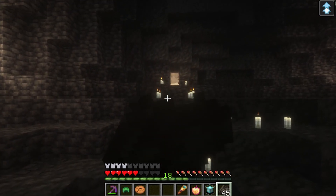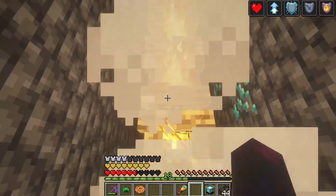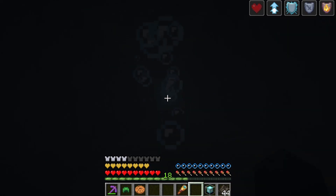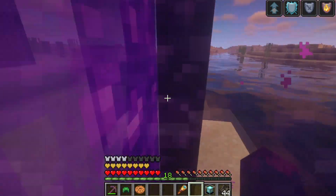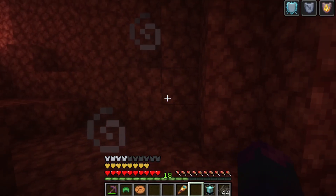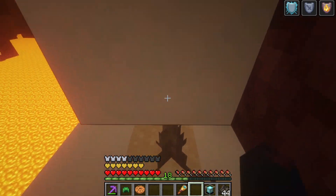I've seen people make bridges out of campfires and they looked cool, so I decided to make one too. I think I'm dying. And we're finally here. I have this fancy elevator. I hope I won't drown while I'm going up — that would be unpleasant. We'll have to walk through the nether to get to my base. Maybe I'll even show you my little nether base. Almost died there.